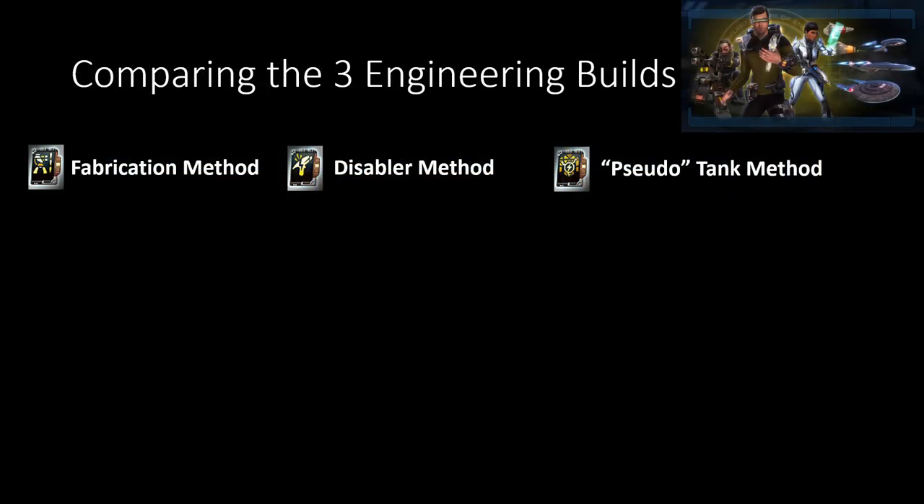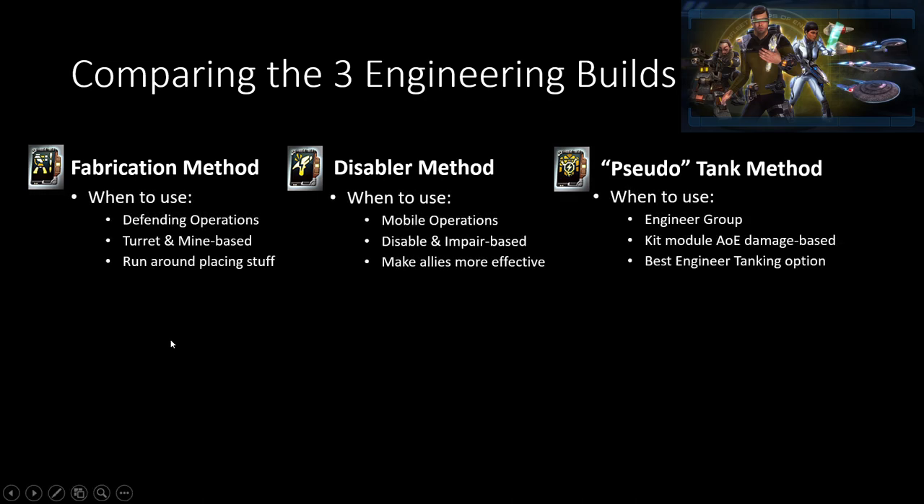As I said before, these are the three that I've come up with that I think are decent inside the game. I am including a link for a lot of other discussions on ground stuff inside the game — if you don't like my opinions on this, feel free to follow those links to see other people with their own opinions. For these three different builds, the fabrication one is for operations in which you're defending a target — it's very turret and mine-based, and you're just running around the place placing stuff.